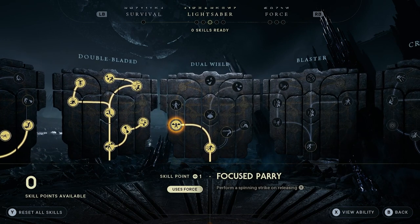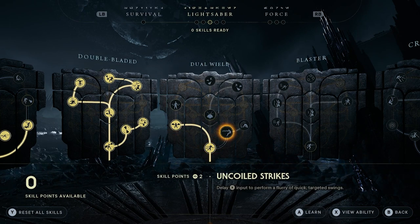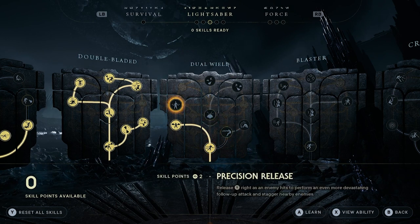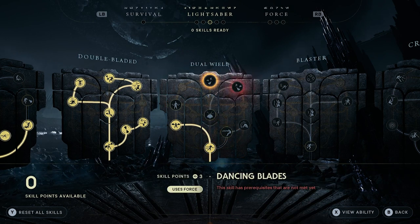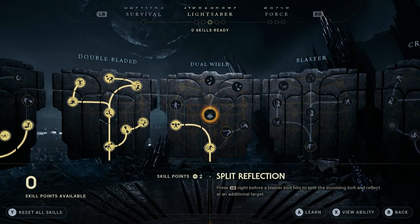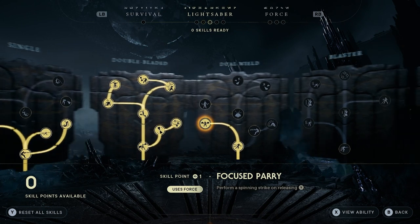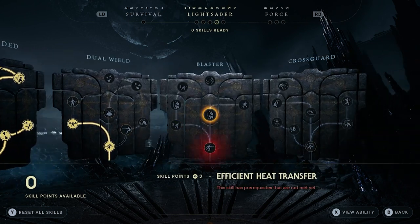Dual wield is both lightsabers at once. We have backstep slash, focused parry, uncoiled strikes, serpent's bite, split reflection, precision release, dancing blades, and twin vipers — some really cool ones with this. Dual wield is one of my favorite ones towards the end, and we did use a lot of double blades as well — it looked really cool.